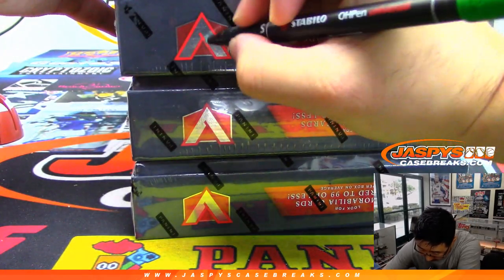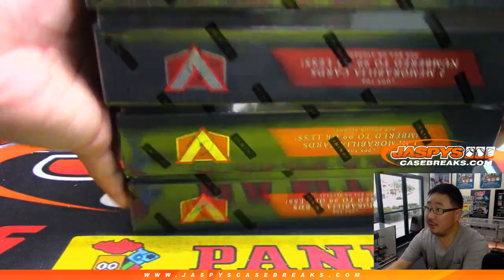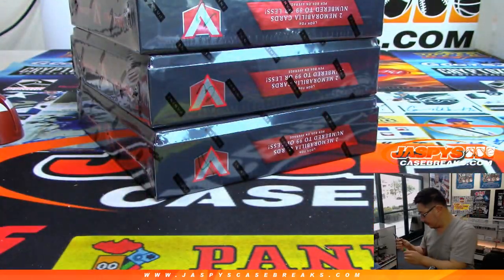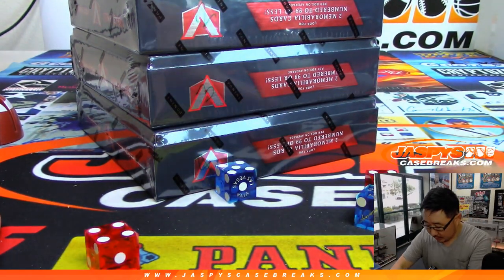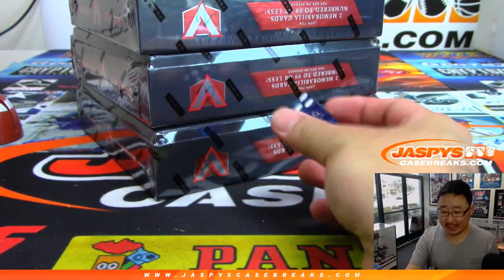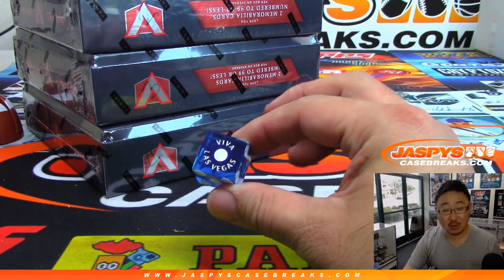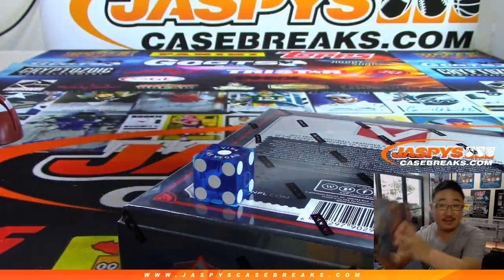All right, so that'll be one, two, three, and four packs. We'll roll the die until I get one, two, three, or four. If I roll a five or six, we'll just roll again. We'll do box one — that was easy. And we'll save these for next time.